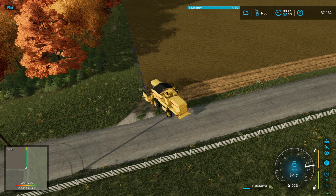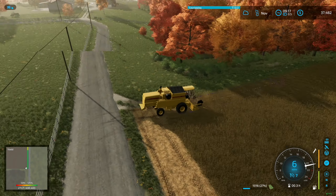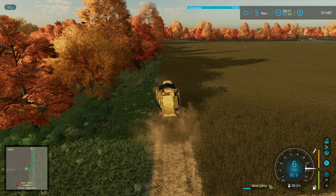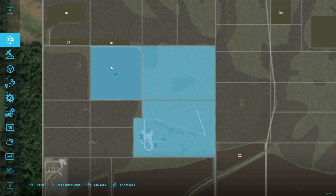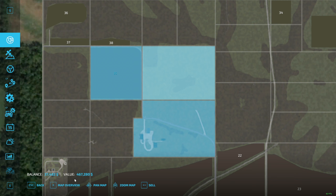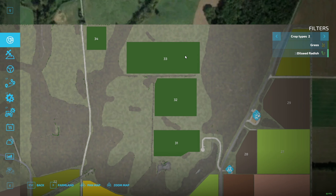We own more than just this field. If you bring up the Escape menu, go to the map, and hit X on keyboard, it will show you what you own. You can actually click on these and see the value — for example, we could sell this land for $467,000. I'm not going to do that because this is good hay ground up here.